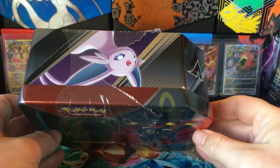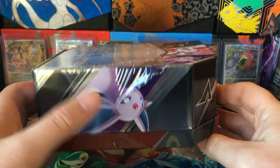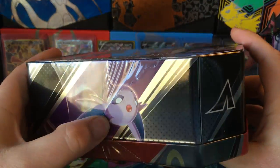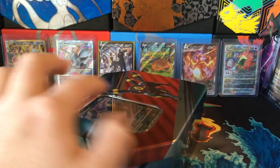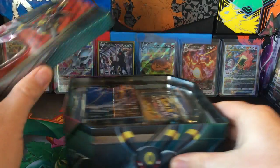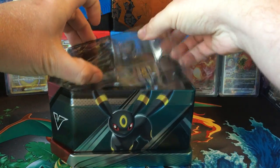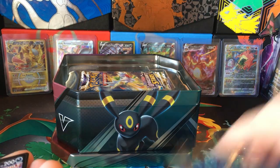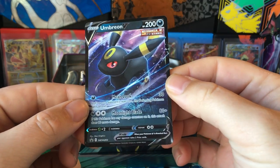Today I got this kind of sketchy looking Umbreon V-Heroes tin that I got from a case I purchased on eBay. It's a little sketchy looking so I'm gonna see how sketchy it actually is by opening it, because if there's anything wrong with sealed product I get, I usually end up opening it.